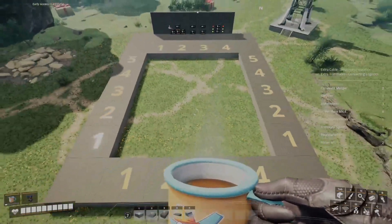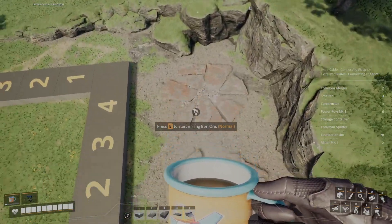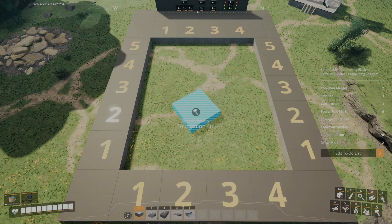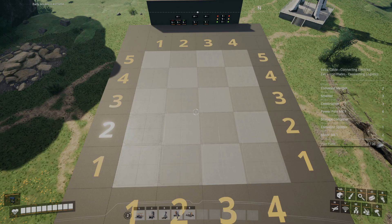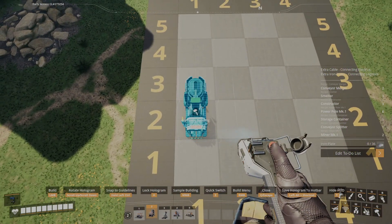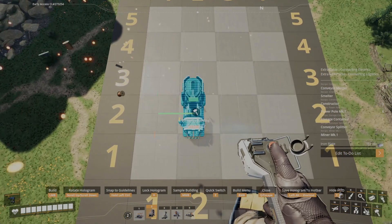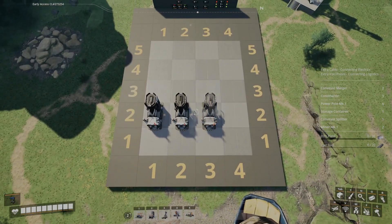Getting into building this factory, go ahead and find yourself a nice space. Relatively close to iron will make this a lot easier and less resource intensive on the conveyors. Go ahead and mark out a five by four area with your foundations just like so. Once you've done that, go ahead and grab your smelters — you're going to need three of these. Starting over on this square here, make it central to the foundation piece. Place these three smelters on those three foundation blocks like so, and it should look something like this.